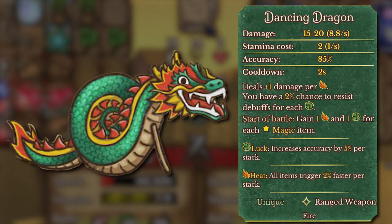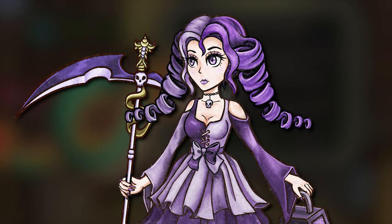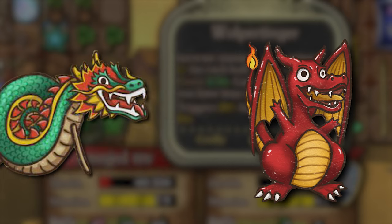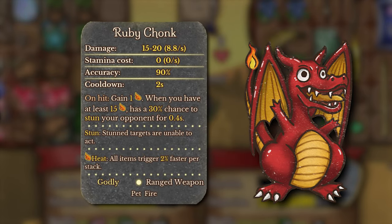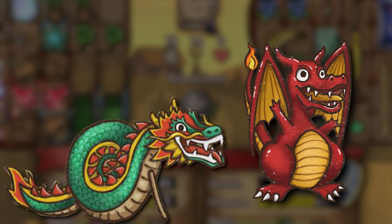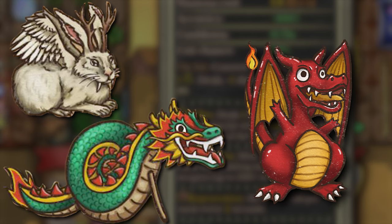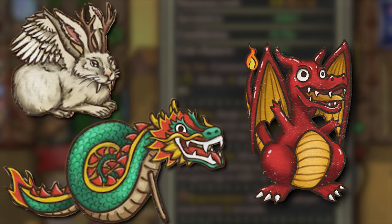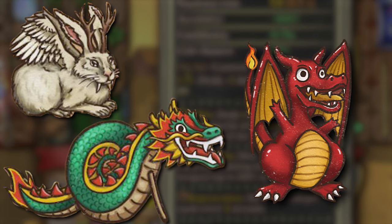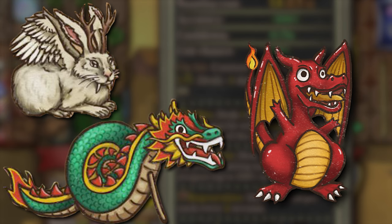This item by itself is pretty solid. However, I believe it can get even better for reapers specifically if combined with the Ruby Chunk, since each hit of the Ruby Chunk gives you 1 heat which will directly increase the damage this unique item does — and the Ruby Chunk doesn't cost mana. Combine this with the bunny and you have pretty much infinite stamina. The only thing you need now is a bunch of birds to speed everything up. You have infinite scaling on attack speed, infinite scaling on DPS, and infinite scaling on stamina — you're pretty much set forever.